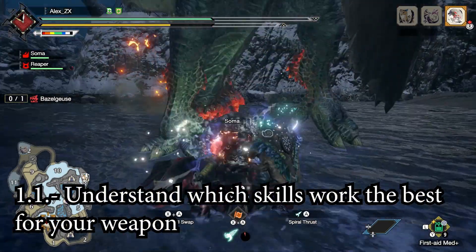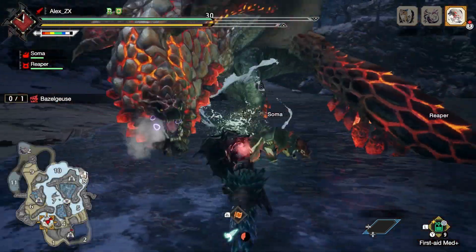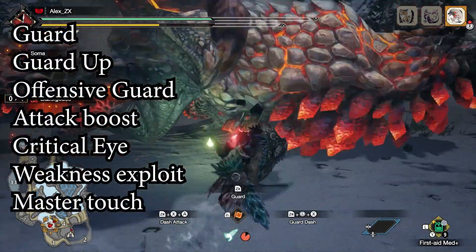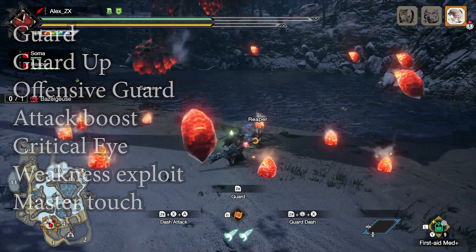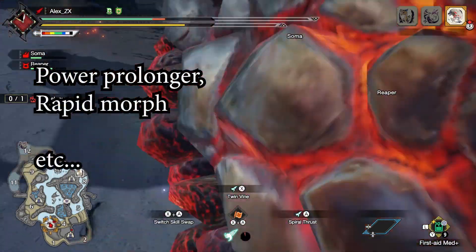This point also includes understanding the kind of skills that your weapon requires to be effective. Every person is going to prioritize some skills over everything else. Whenever we talk about the Lance, this is a small list of skills that work with it: Guard, Guard Up, Offensive Guard, Attack Boost, Critical Eye. But there are obviously ones that have no effect, like Power Prolonger, Rapid Morph, and so on.